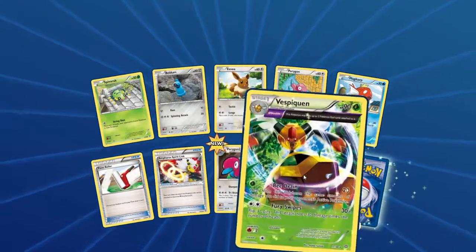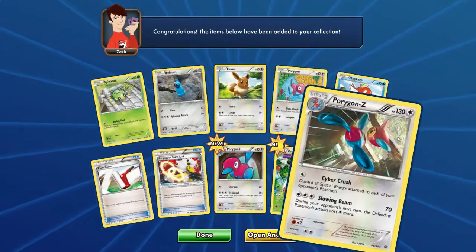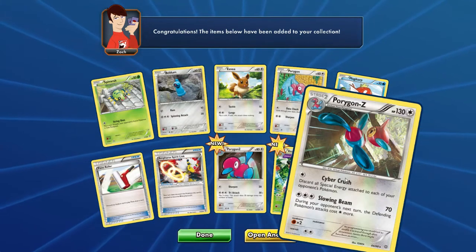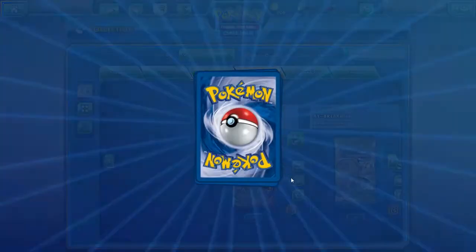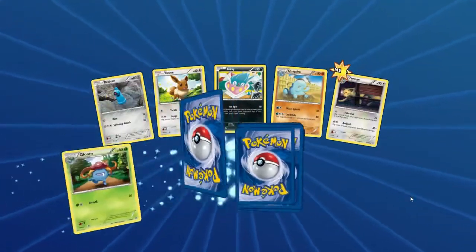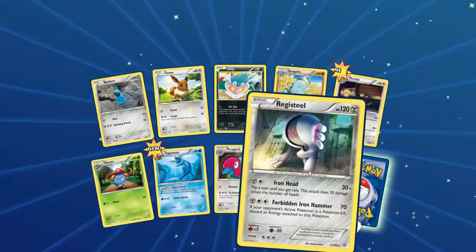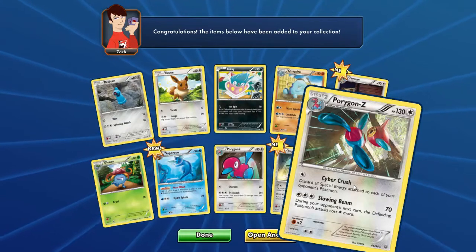We've got Vespiquen and Porygon Z — I thought this was a holo, I guess not. I guess the Ancient Trait one is. Oh well, very nice. Next pack — Inkay, two more. We've got a Reverse Registeel and another Porygon Z.